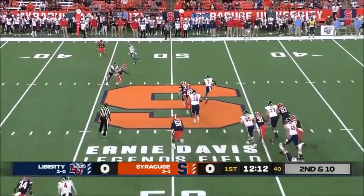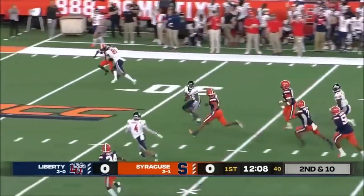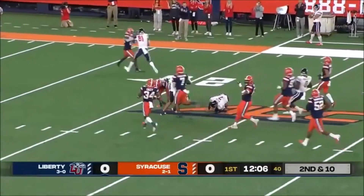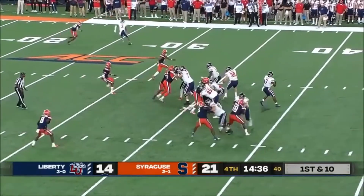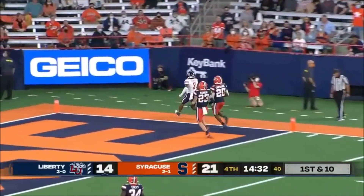Looks to evade it, somehow escapes — Malik Willis is Houdini in a Liberty uniform, he's got a first down and more! Willis runs for 36 yards, and they've been effective picking up first downs downfield. Here he's got a man wide open — touchdown Liberty!